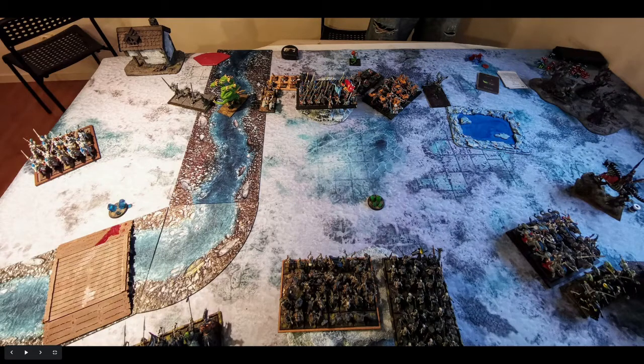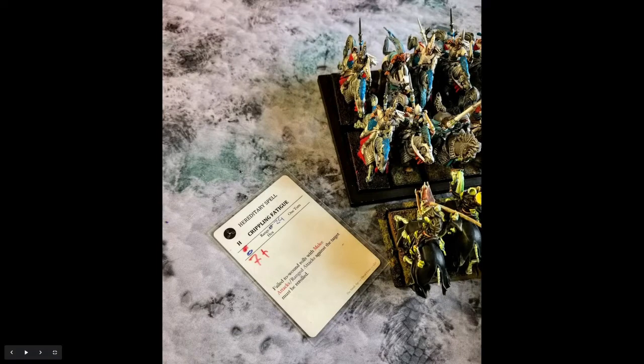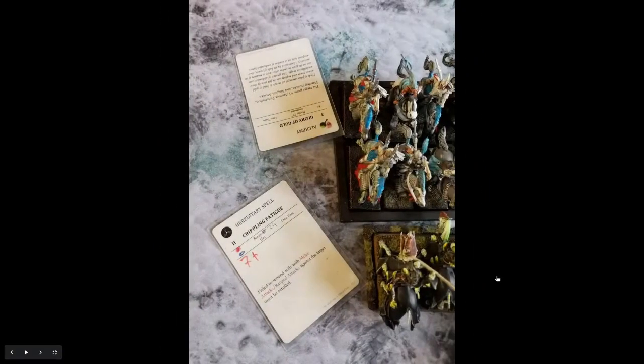He moved a bit forward, and the Harpies moved up ready to chaff if needed. In Magic, he cast Curse of the Phantom Queen on my Spectral Hunters. I figured I'd be dead anyway, so I let that through — I'd at least get to kill his models. He then had Glory of Gold and Quixilla Lash. Glory of Gold would give him magical attacks, going clean through the unit. Quixilla Lash could kill my Monstrous Revenant, so I dispelled that. He got Glory of Gold through.